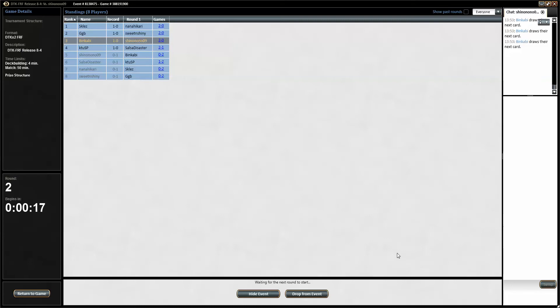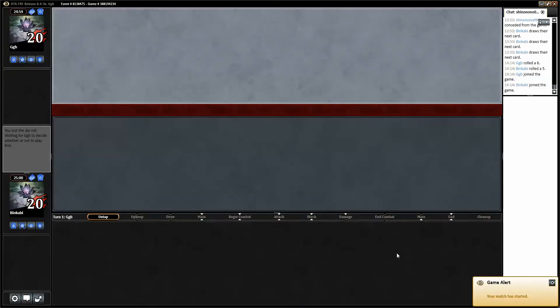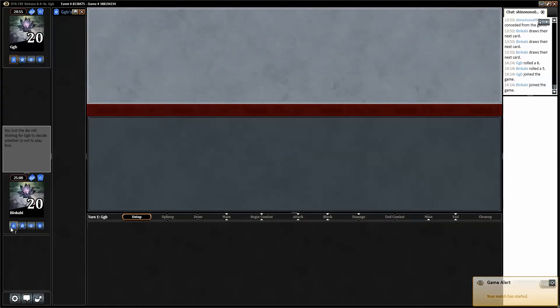Hello everyone and welcome back to Maddy Kettering Strat. I'm Binkeby and this will be the second match in this 8-4 Dragons of Tarkir / Fate Reforged draft. One thing that's fantastic about this set and the block in general is that Khans of Tarkir was a three-color set, or even more, and it was very easy to go three or four colors. When Fate Reforged was introduced that didn't change. But going from Khans of Tarkir to Dragons of Tarkir, it's just more like a normal format — a two-color format.